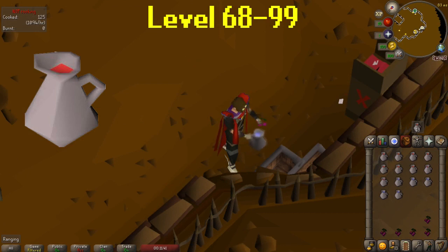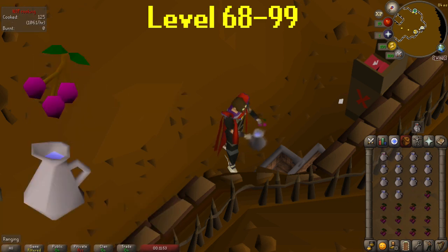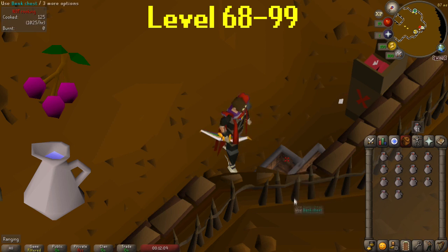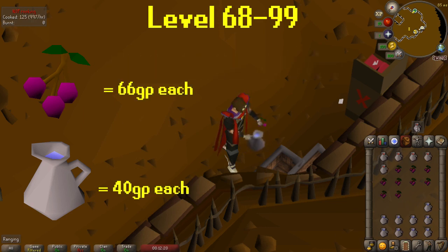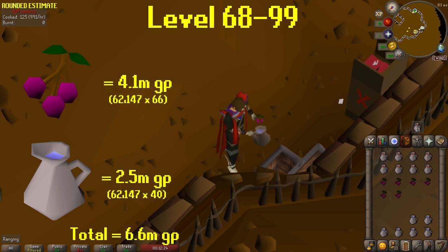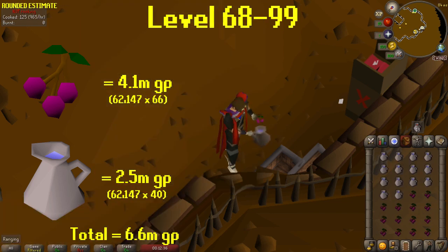For levels 68-99, I made wines. I waited until level 68 to start doing wines because you stop making bad wine at this level. From 68-99, you'll need to make 62,147 wines. To create wines, you'll need to use a jug of water on grapes or vice versa in your inventory to start the animation. In 12 seconds you will receive an XP drop when the wines are fermented. The cool thing about wines is that you don't have to stop making them. I have reached 400,000 to 450,000 XP per hour doing wines. With current prices, grapes are 66 GP each and jugs of water are 40 GP each, so you'll need to spend 4.1 million GP on grapes and almost 2.5 million on jugs of water, bringing the total to 6.6 million from 68 to 99 — which I feel isn't too much for a quick 99.